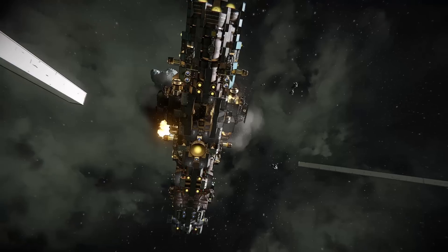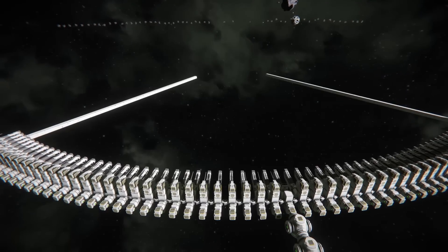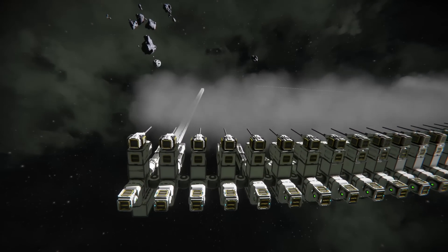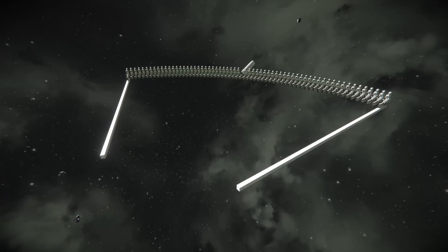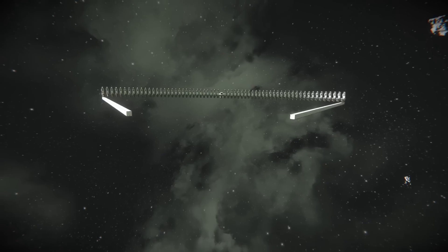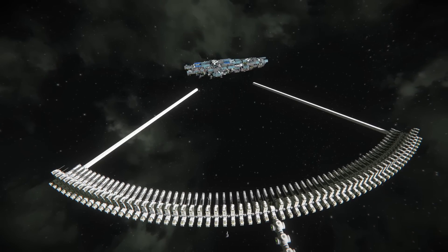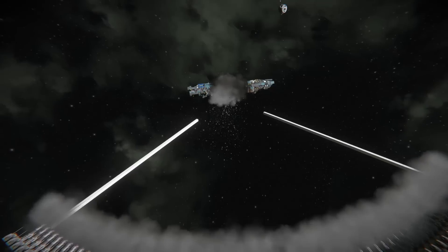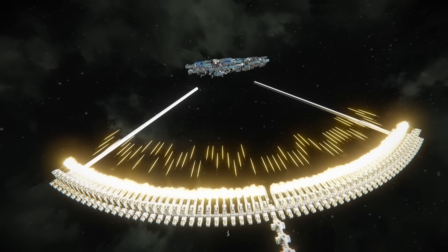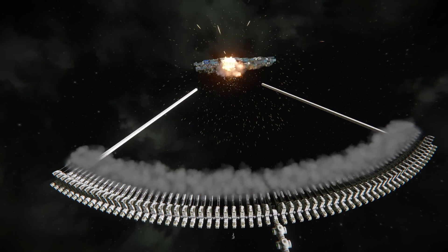Maybe the artillery guns are cooler. Let's try them out. Wow, that was indeed quite a lot cooler. The whole thing is just shaking like crazy. I don't think that did more damage than the ray guns, but it certainly looked quite cool, especially in slow-mo. Look at that — you can really see them all focusing on the ship. That's so cool.